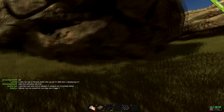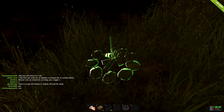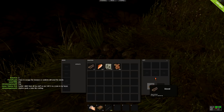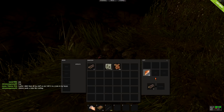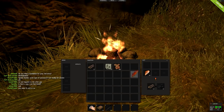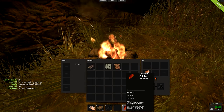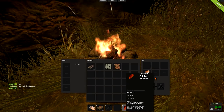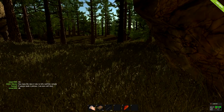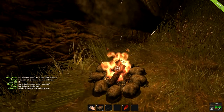Press 5 or Q to equip it, find a good hidden spot, and place it down — it shows green when you can place it and red when you can't. Hold E to bring up the interactive menu and click Open. Drag your wood in as fuel and press E to start cooking. The cooked chicken breast gives you 500 calories, removes 20 radiation points, and gives you plus 10 health.